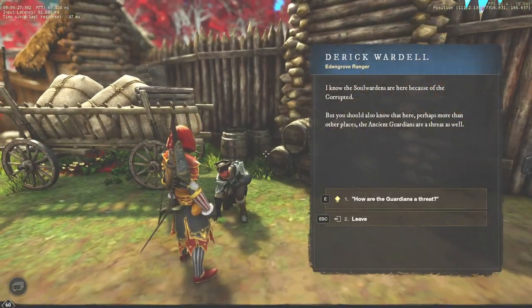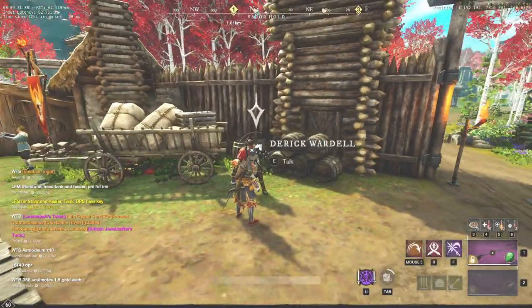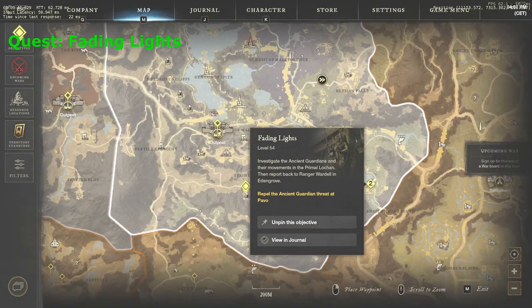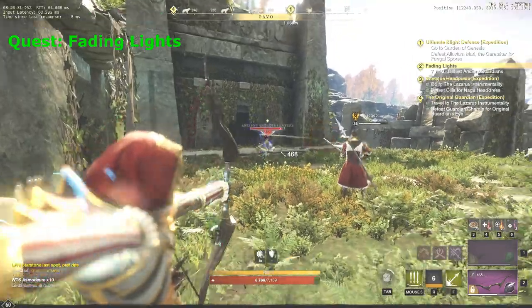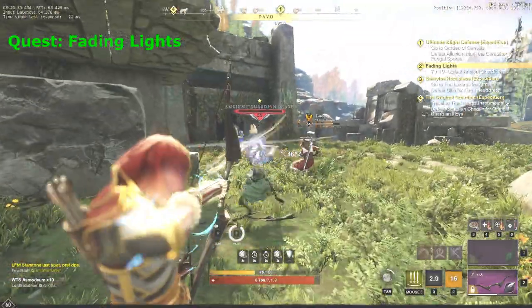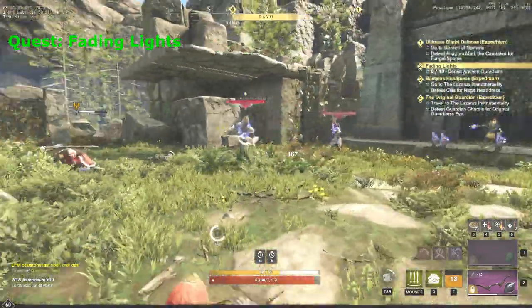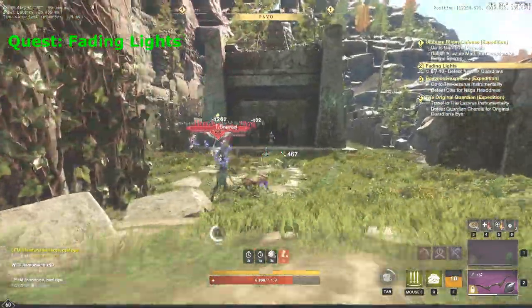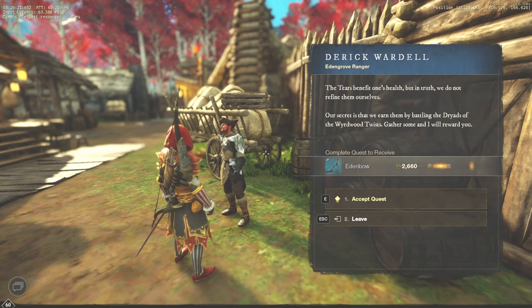In order to unlock the second questline, we must complete a couple of quests in Eden Grove. Talk to Derek Wardle in Valor Holdout Post, take the quest and move to the mark on your map. Your objective is to defeat 10 ancient guardians. Don't forget to use heavy attacks while fighting the skeletons with shields to break their block. After you have killed 10 of them, return to the outpost, talk to the NPC again, complete the quest and start the next one.